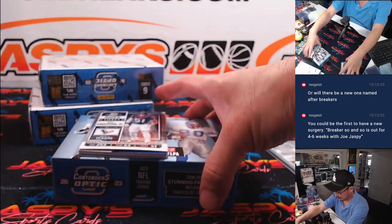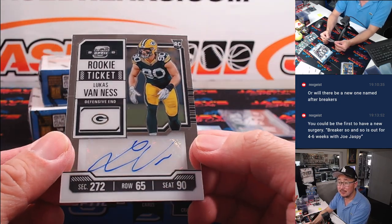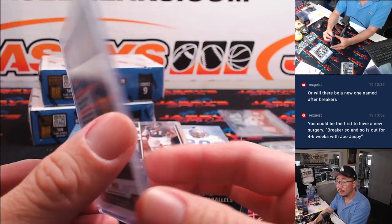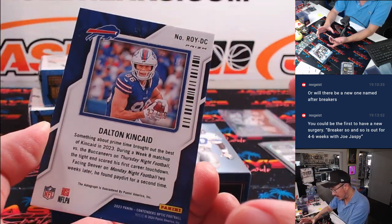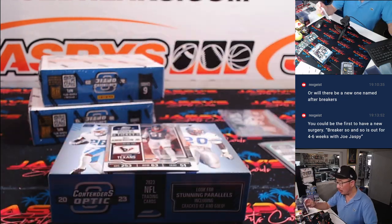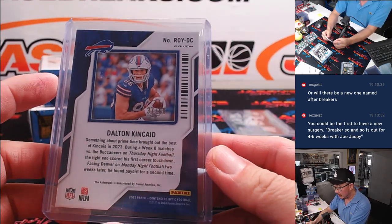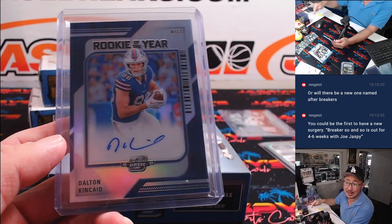Nice rookie ticket gold. Let's do the thin auto first — it's Lucas Van Ness. Joe with the Packers — there you go, Joe. And the thick card here is Dalton Kincaid, 37 out of 99, Rookie of the Year Contenders on-card autograph. Buffalo Bills are a random number block team, so that'll go to Buffalo 7. Lucas Larson, last spot Mojo.